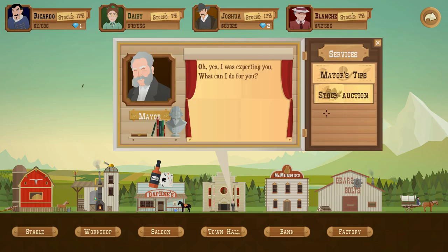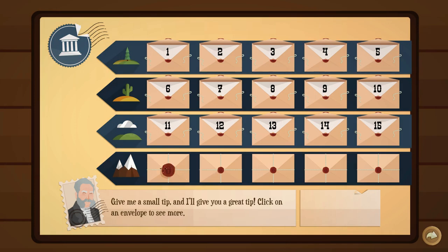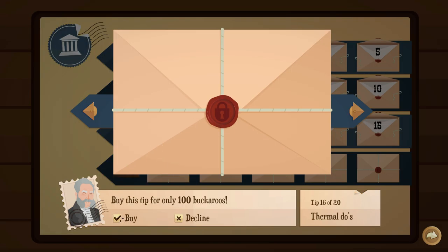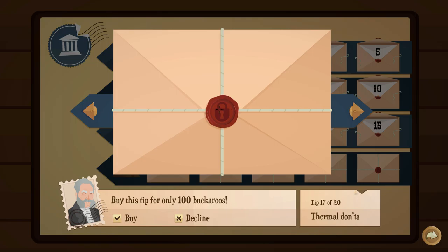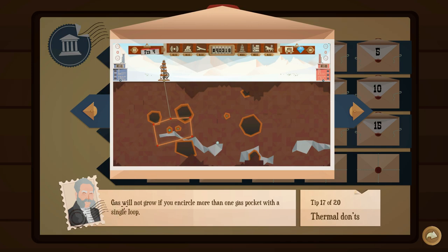The factory and workshop — these people haven't really purchased anything, which is weird. Let's move on to the mayor's tips. There's a small tip section here. Thermal tips: encircle a gas pocket, activate, and watch it grow. This is how gas pockets grow using the thermal upgrade — first encircle, lock the individual joints, and sit back and watch it grow.